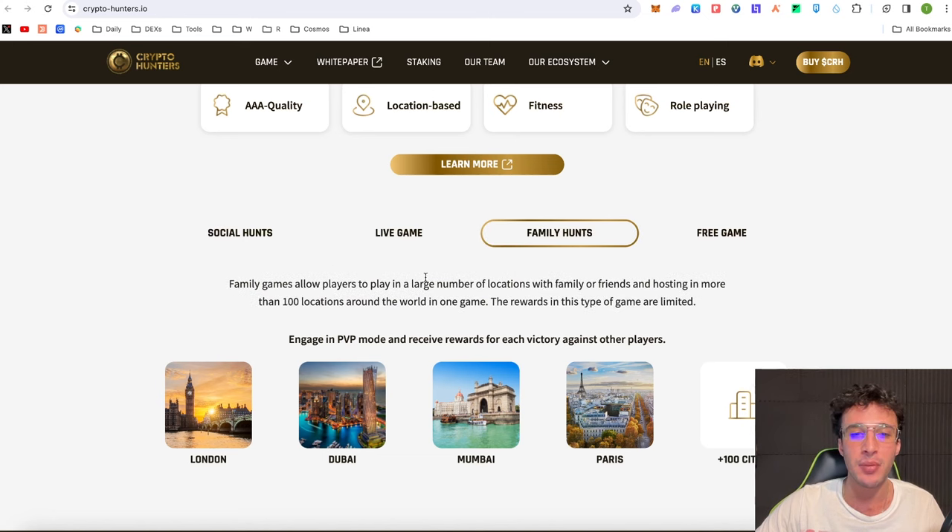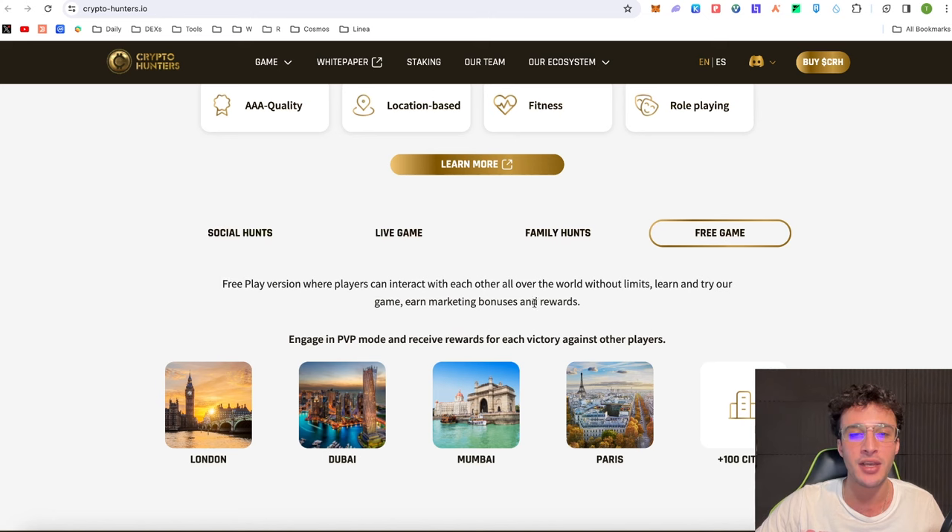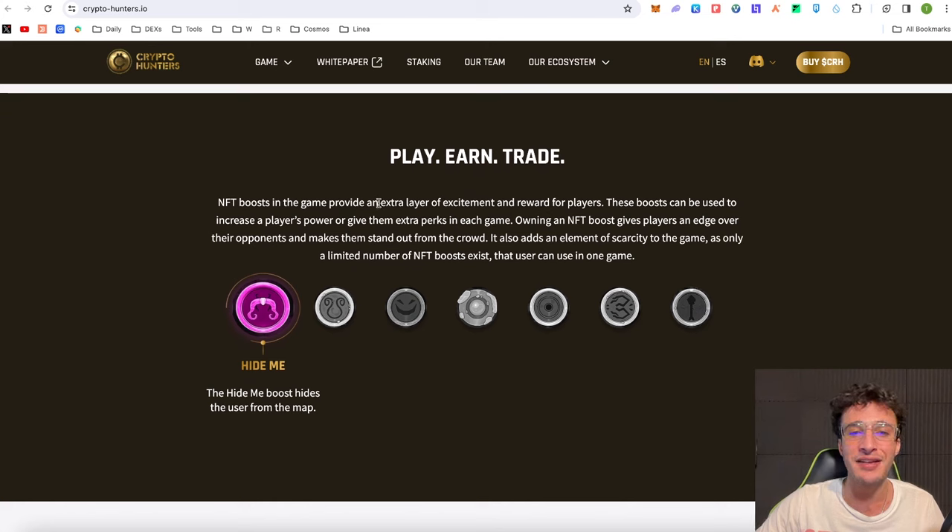With the family hunts, family games allow players to play in a large number of locations with family or friends, hosting in more than 100 locations around the world in one single game. The rewards in this type of game are limited, so be aware. There's also the free game, which allows players to interact with each other all around the world without any limits, and you can also earn marketing bonuses and rewards, as well as powering up your NFTs. The NFT boosts in the game provide an extra layer of excitement and rewards for players. These boosts can be used to increase a player's power or give them extra perks in each game. Owning an NFT boost gives players an edge and adds an element of scarcity to the game, as only a limited number of NFT boosts exist that a user can use in one game.